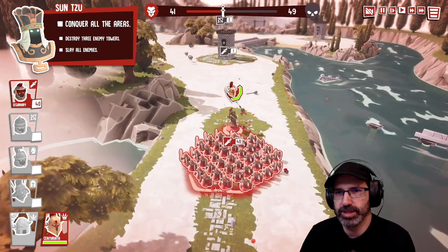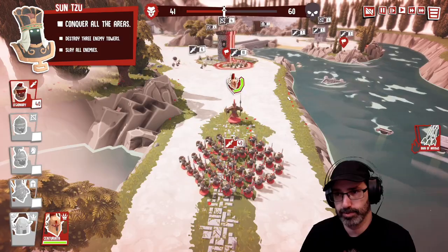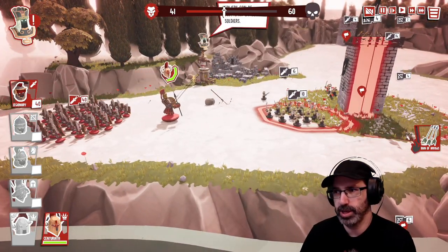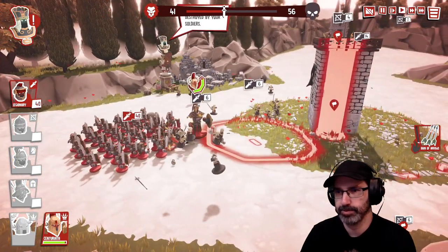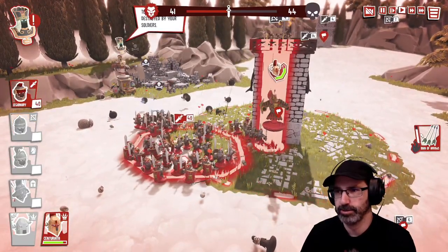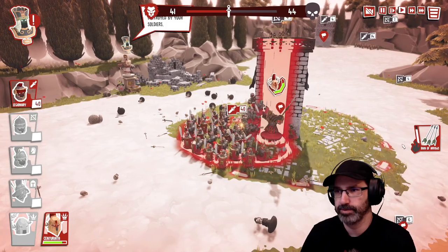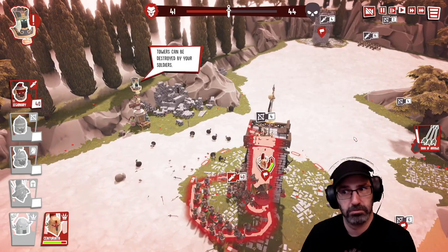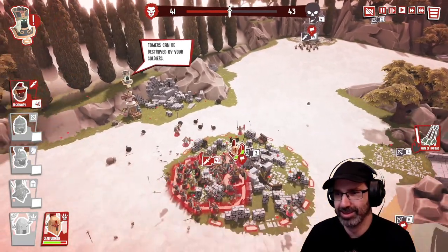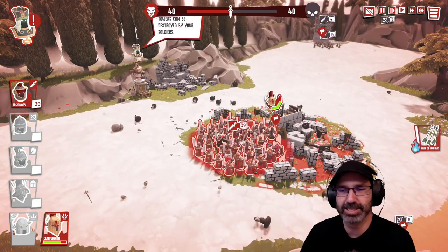All right, conquer all the areas, destroy three enemy towers, slay all enemies. I can't do the spell. Not again. They're filling it up — capture! Are they climbing up? What are they doing? Are we having an effect? Yes! Sounds like Fall Guys — there is a little bit of Fall Guys sound to it. I know exactly what you mean.